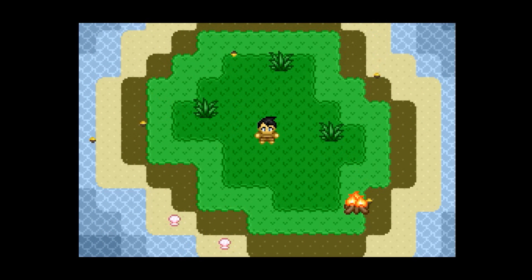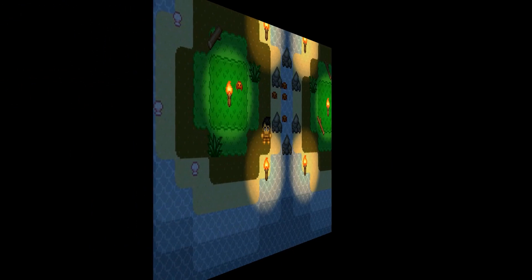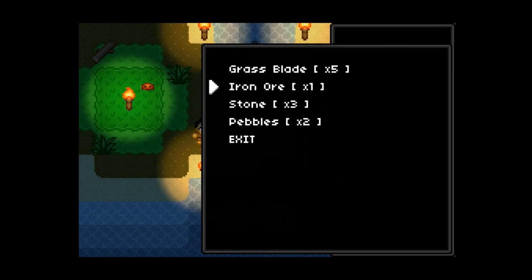Maps can also be saved and loaded from any directory you choose, making it easy to share maps between users. I did a lot of work on the inventory system as well. Items of the same type will now stack when placed in your inventory, and the number of each item you possess is displayed next to its name.